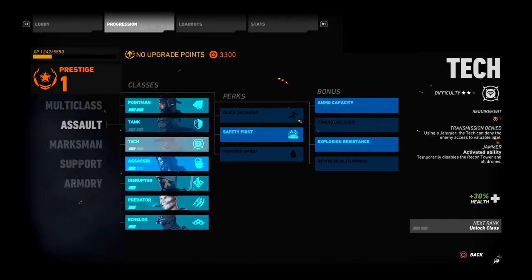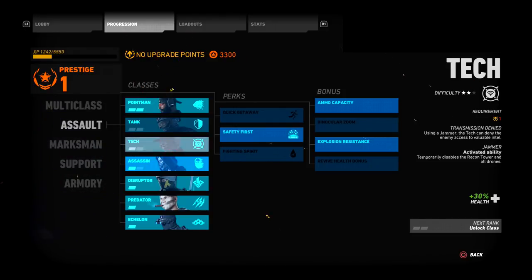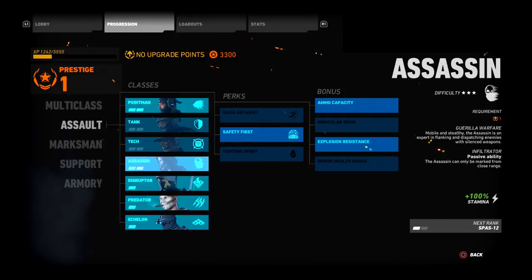Next up is Tech — you can jam the recon tower and enemy drones. Put the tech jammer down and you jam all their drones, which is really helpful and team-based. Then there's the Assassin, great for infiltrators and stealthy players. It has a silenced weapon, 100% extra stamina for sprinting and flanking, and mines — if you get a kill behind enemy lines you can put a mine down to catch anyone coming to pick up the body.